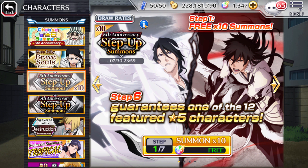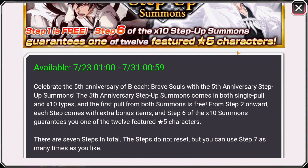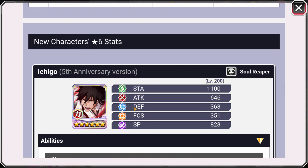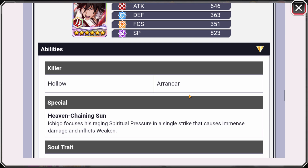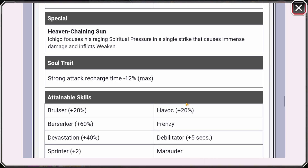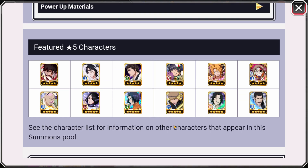I'm actually leaning more towards Byakuya than Ichigo just because he's speed. I don't really need another power character because I already have one, but I kind of want them both. He does look badass, but I kind of like Byakuya a little bit better. I like the colors on Ichigo though. Hopefully we get one of them — that's all that matters, because we do have other characters in this as well.